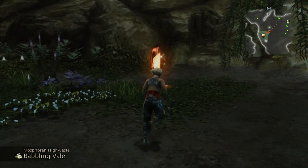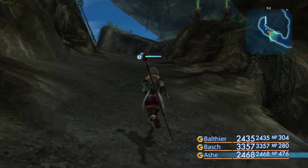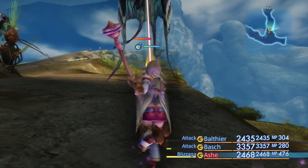Before that, you should probably save. Back in this area with no chocobo this time, we'll be able to cross up here. This was actually one of the first optional Espers that I discovered in my first playthrough.